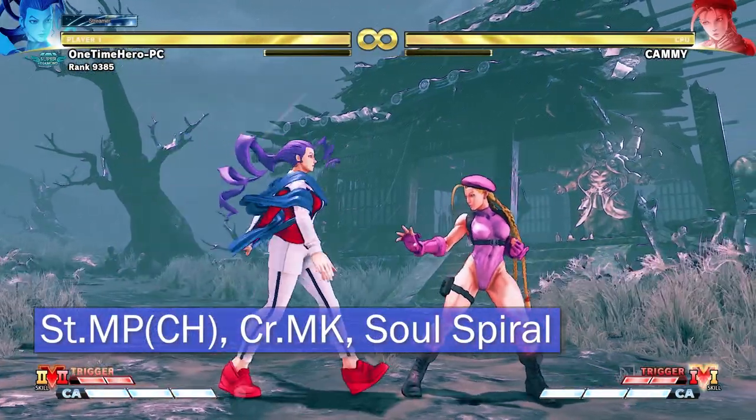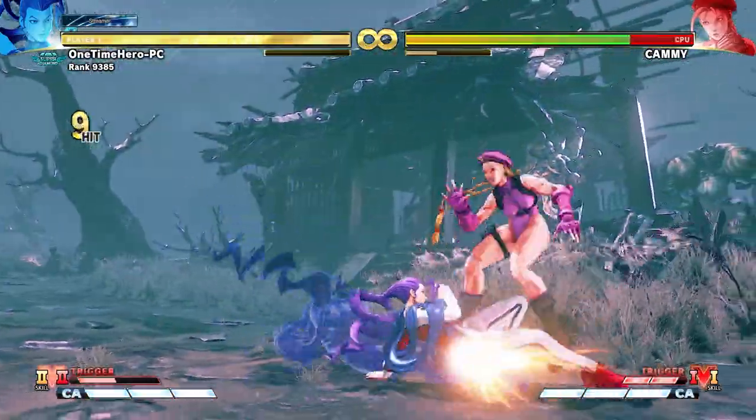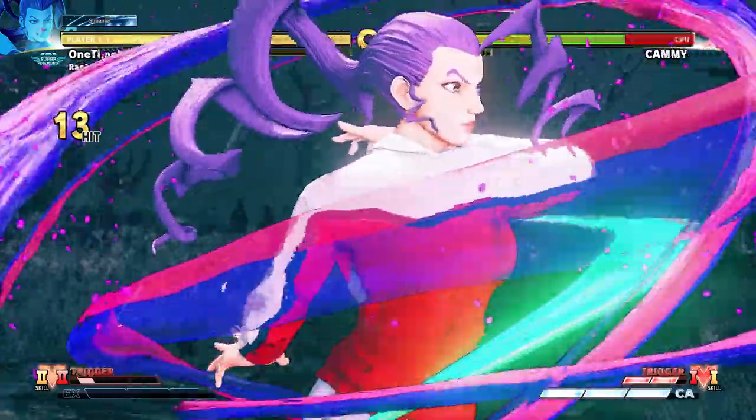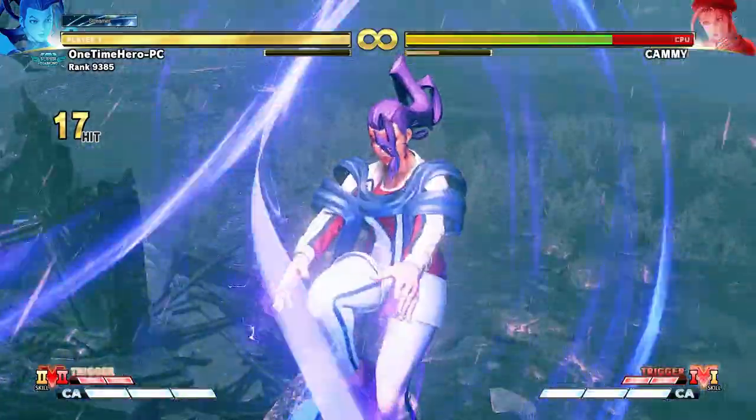Another way to activate V Trigger 2 is from crouching medium kick — activate, go into the slide, and do this sequence. It'll be really easy if you have Critical Art, and that's something you should learn at the very beginning when you're learning Rose.